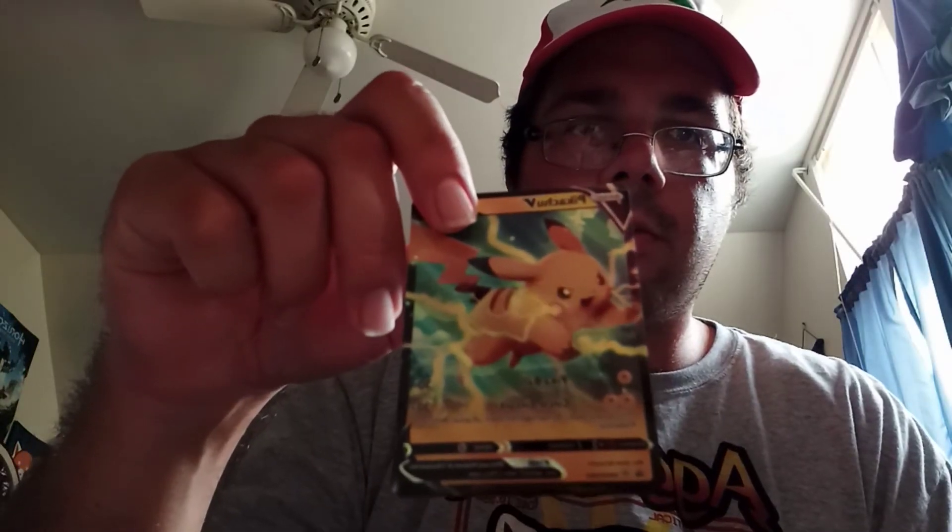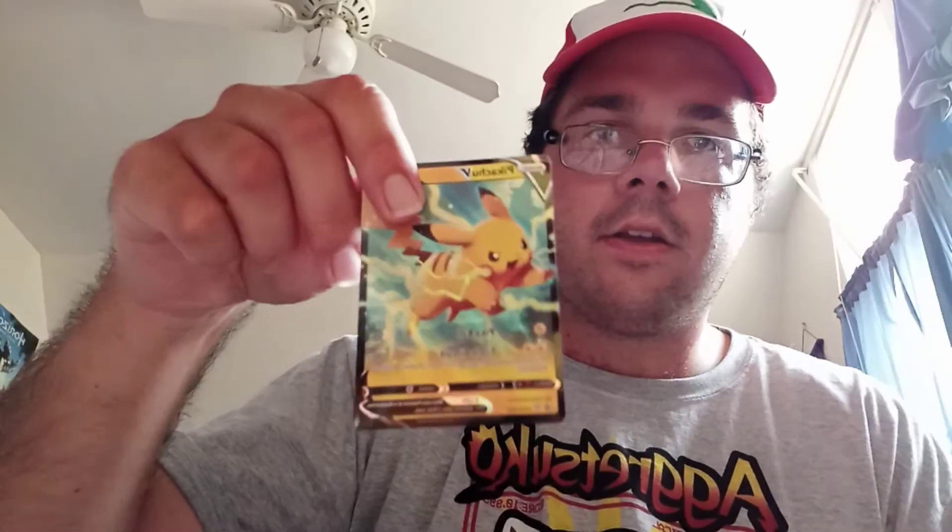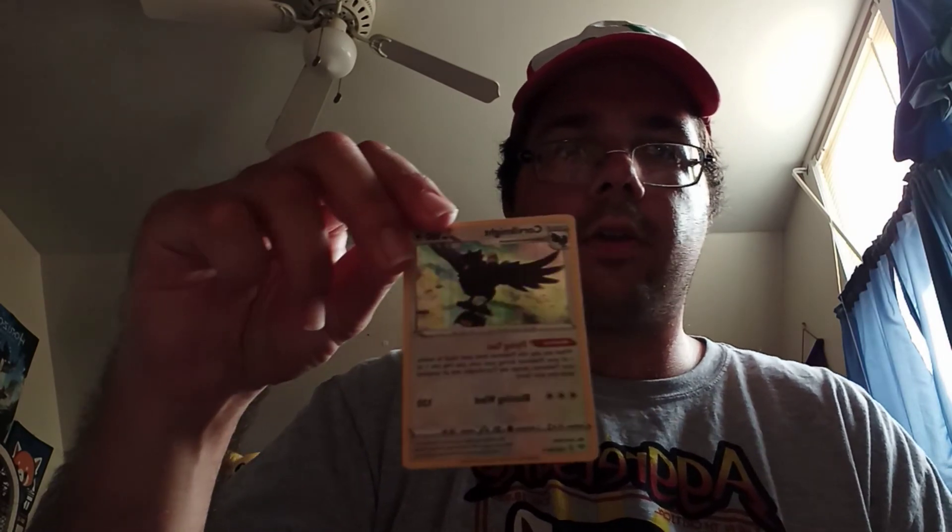So let me just do a quick review. First is the really cool Pikachu V promo card that came in the tin. Then we got our Mega Evolution Altaria EX card, our Full Art Inteleon VMAX card, and finally our Holo Corviknight card. A Holo card is a Holo card, you know — it's always good to get these in a card pack.